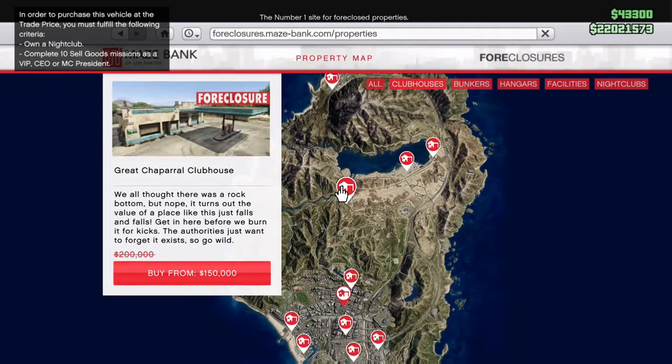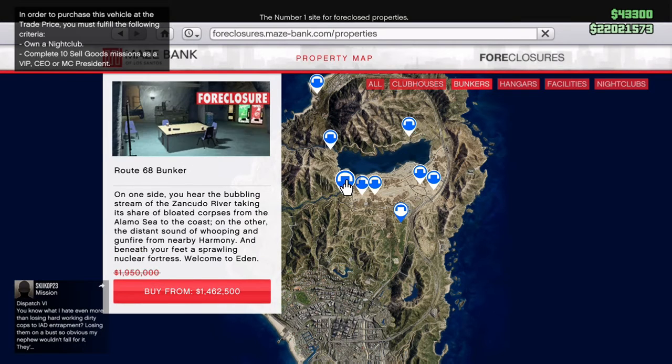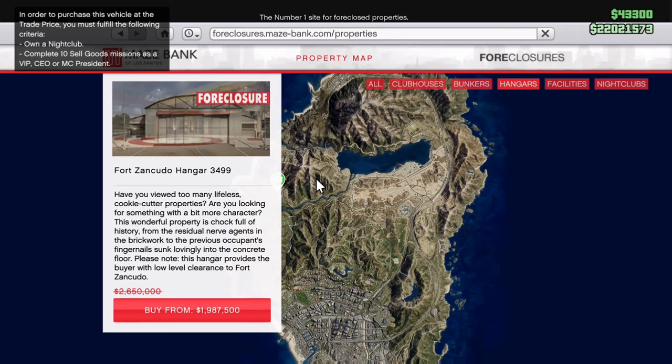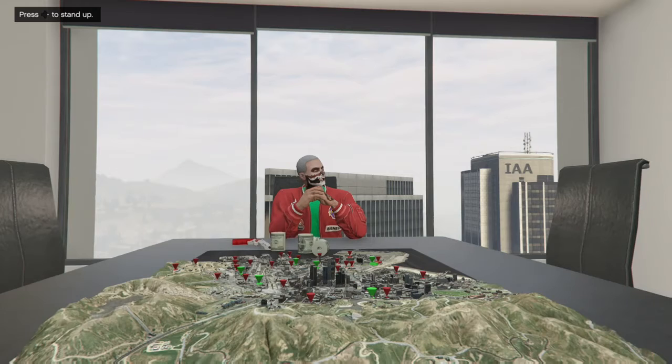With this week's discounts: clubhouses are 20 percent off, bunkers are 20 percent off, hangars are 20 percent off including renovations, executive offices are 20 percent off, and executive garages are 20 percent off. There are a few other discounts I forgot to mention but they're pretty good if you want to take advantage.